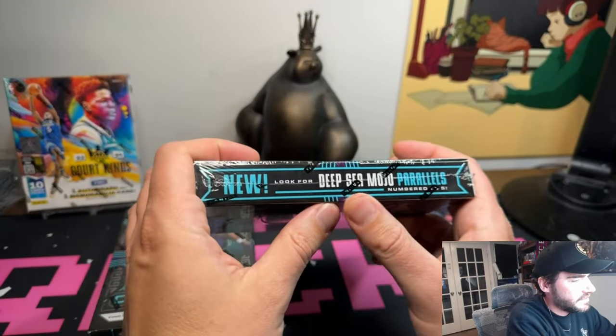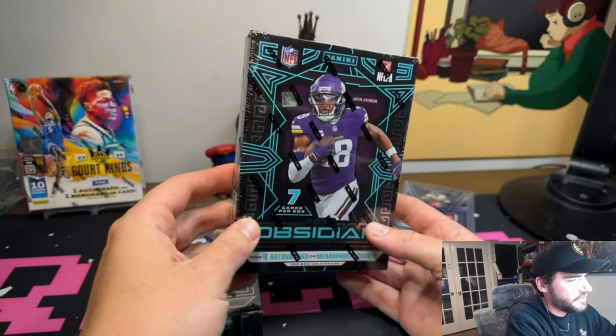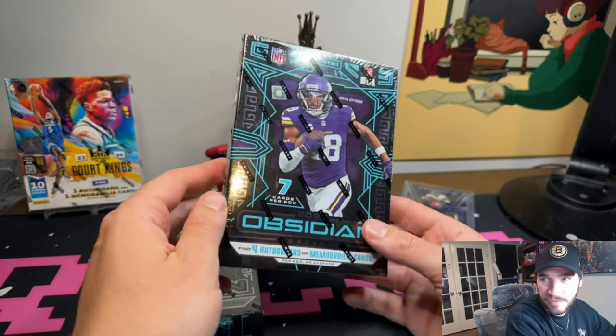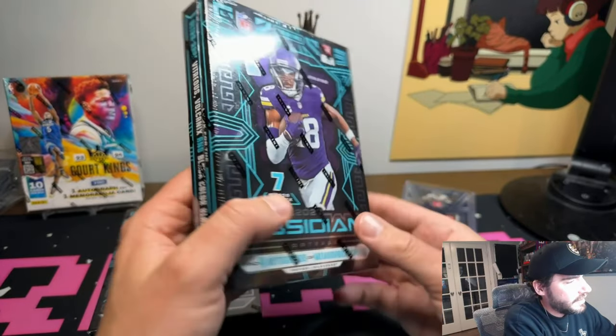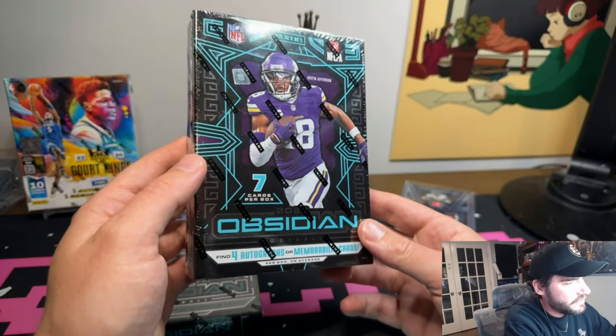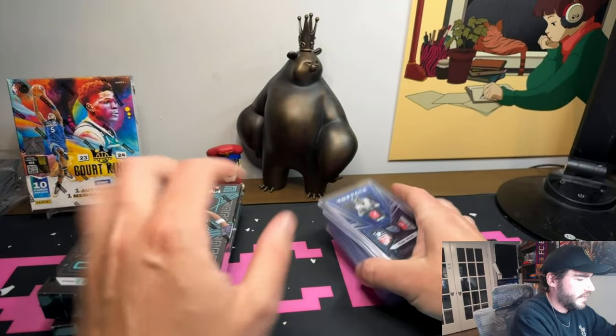We're going Color Blast hunting. Black Color Blasts — those are the Obsidian version of the Kabooms, Downtowns, Prismanias. These are a high entry point, very costly for seven cards, but they are some beautiful cards.